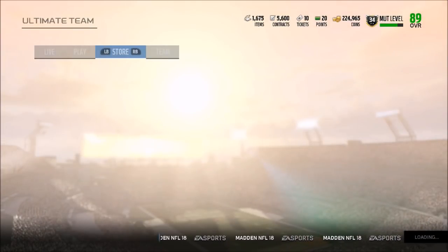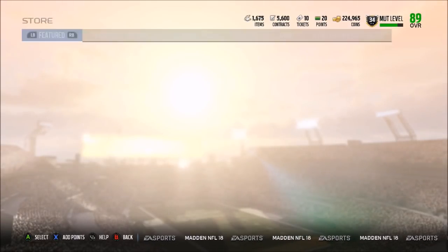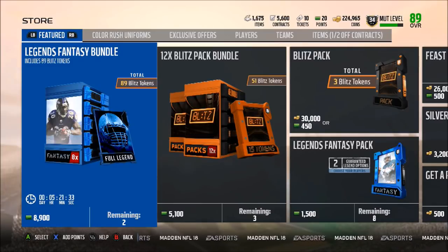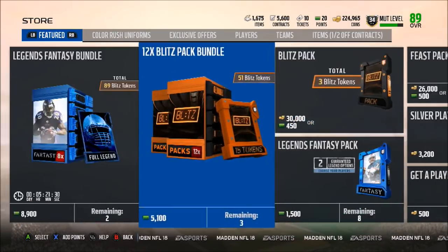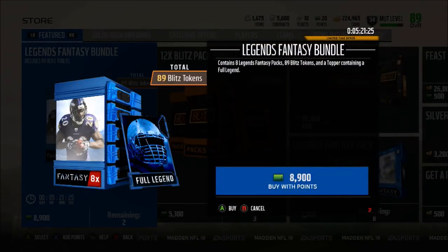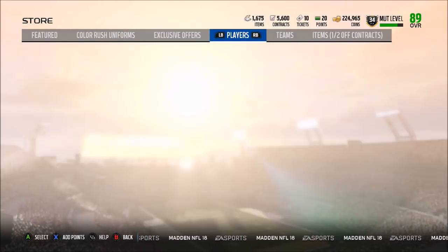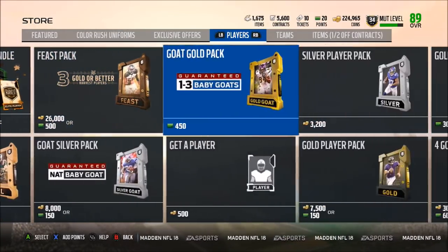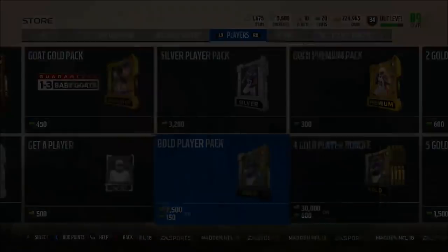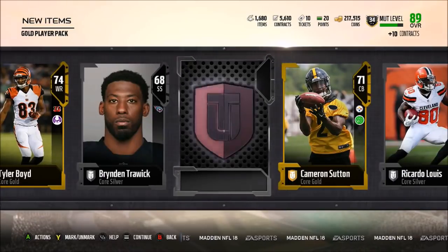So Tyrod Taylor at 69,000 coins if you guys want to pick him up. We're going to be opening some packs to try to get Dan Marino or Lawrence Taylor. There's also a limited-time Rod Smith in the game for the blitz promo. The Legend Fantasy pack contains eight legend fantasy packs for 89 blitz tokens and a topper containing a full legend — so be on the lookout for legend prices to take a little dip. Let's open up a couple of gold player packs. Yesterday I did pull RG3 limited edition before he came out of packs, so my pack luck has been heating up.